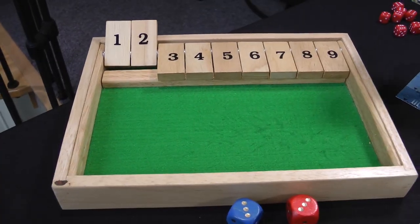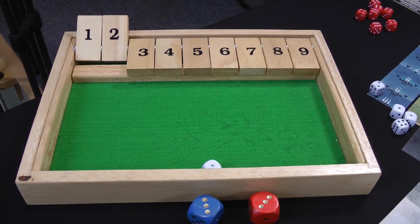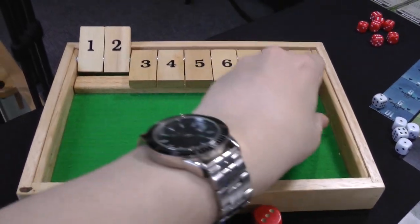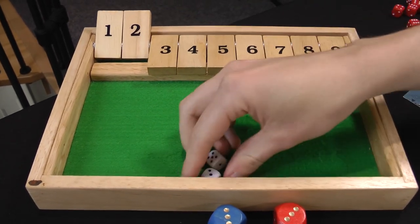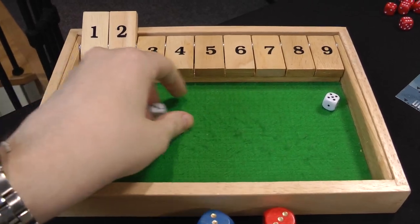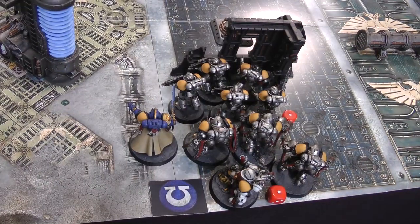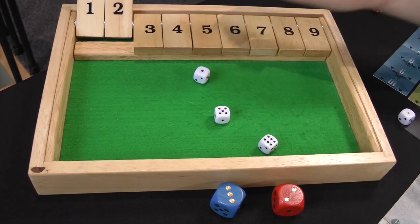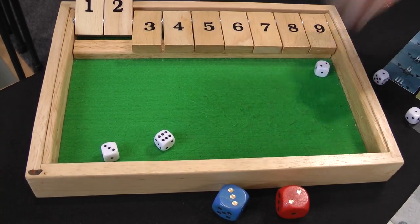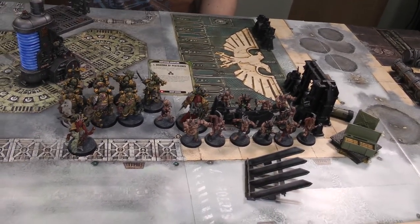On to the psychic phase. We'll start with Smite — it'll hit the Intercessors if it goes off, and it does with a six. I try to use my four-plus Psychic Fortress ignore: only one mortal wound rolled, and I fail to ignore it — an Intercessor takes a wound. Then Miasma of Pestilence on the Plague Marines again — cast with an eight; I try to deny needing a nine but only roll an eight and I'm not within 12 inches, so it goes off. On to shooting: the Blight Launchers shoot the Aggressors again — advancing but hitting on threes. Two hits, I use a command point to reroll a one for three hits. Two wounds get through, and the recently revived Aggressor goes down. That's it for Death Guard shooting — no charges. On to Space Marines turn two.